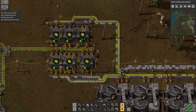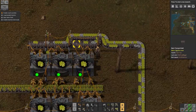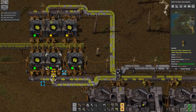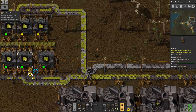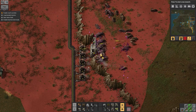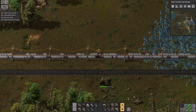This one is struggling to output all of its resources as well — looks like I need to have it going up here and like that. Yes, that's better. I'm splitting the output from the middle crusher onto both sides of the belt. Oh, what's happening over here? That's about to go — right, I need to get down there and fix that up, because that's going to get destroyed in the next biter attack.